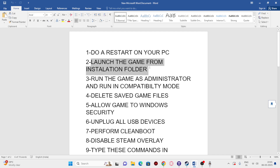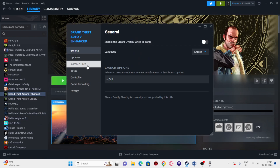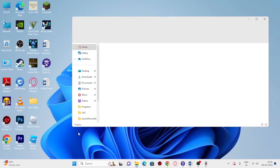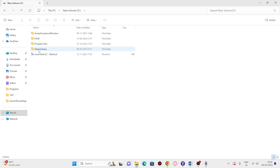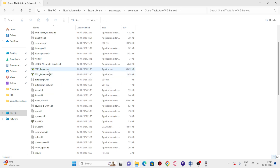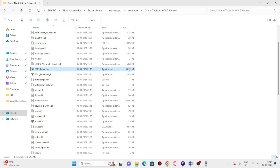Next, we need to launch the game from the installation folder, not from Steam. If Steam is running in the background, right-click it and go to Properties to find the install file location — in this case the game is installed on drive F. Close Steam, open File Explorer, go to This PC, navigate to drive F, then Steam library, steamapps, common, and open the Grand Theft Auto 5 Enhanced folder. Launch the game from the .exe directly here instead of through Steam.